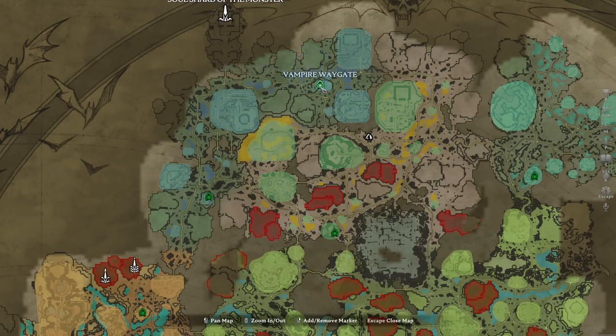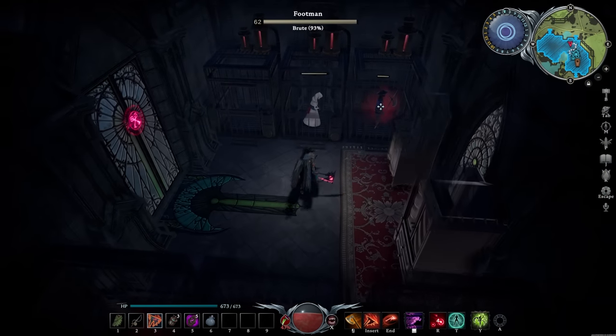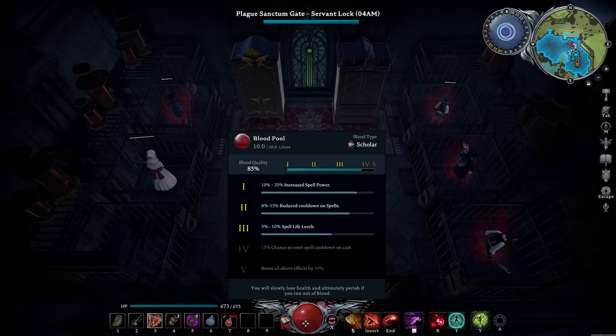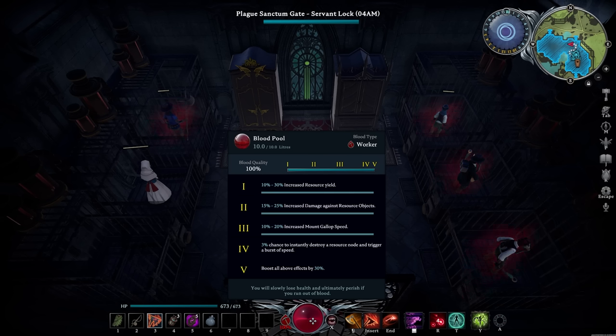You've seen everything in just a couple minutes. While 100% would be ideal, it's already interesting to focus on 80% and 90% plus. With 80% blood, you can only get 3 tiers of your blood quality. With 90% blood or higher, you get 4 bonuses or perks from your blood type. And with 100% blood type, you will boost all above effects by 30% — awesome to have with every single blood type.